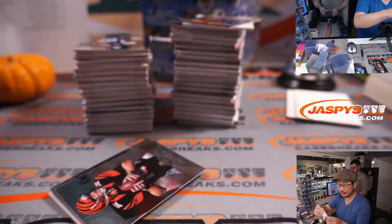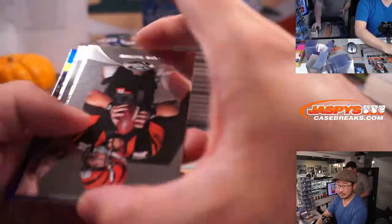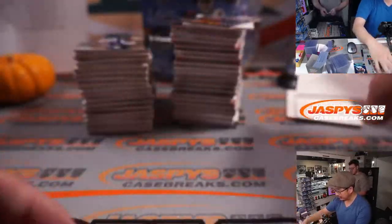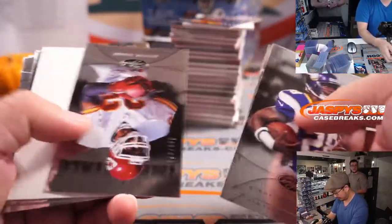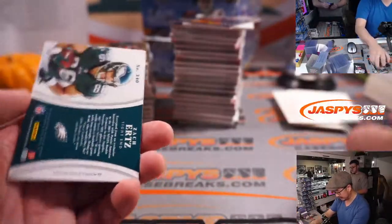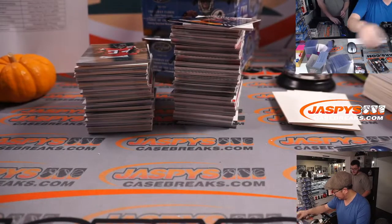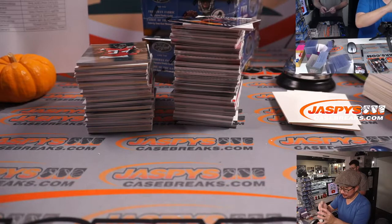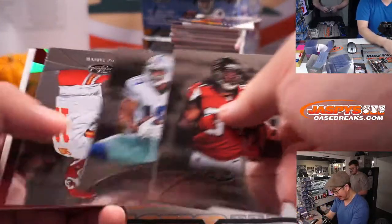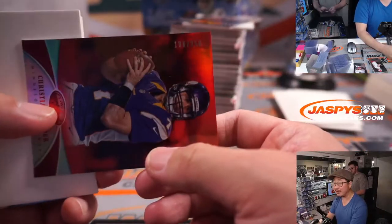Marquise Colston to 199. We've done breaks like this before — keep an eye on jaspyscasebreaks.com and you'll see breaks like that. We've done many variations of bounty breaks including all sorts of different prizes. Another Zach Ertz, 385 out of 499 — eagle spot is looking really good. Regimel won that spot in the filler too. We've even done bounties where any card numbered 35 or under gets $500 of break credit — all sorts of variations over the years.